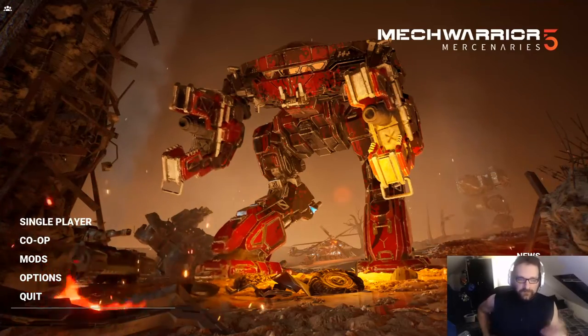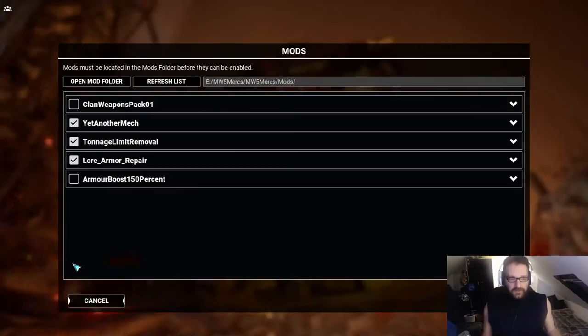So here you go — you get the little mods box, you click it, you open it up. This is where your mods will be installed. And you can click on open mod folder, and of course it opens up the folder itself.